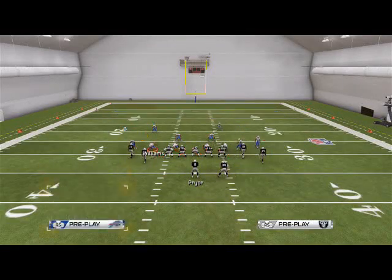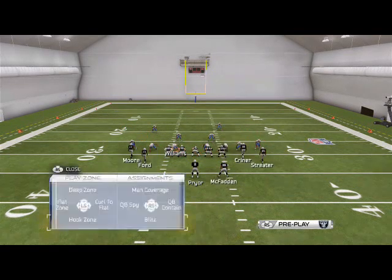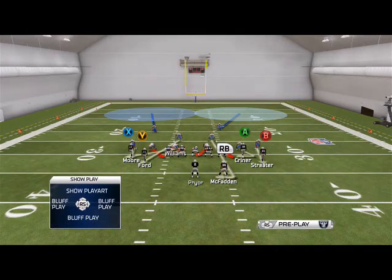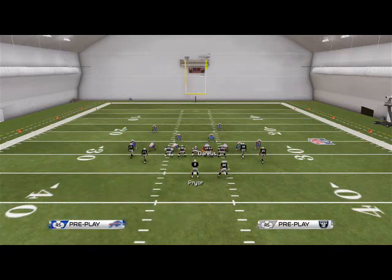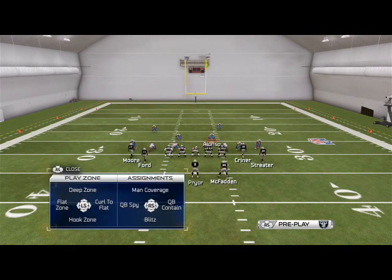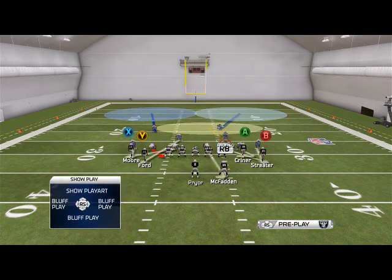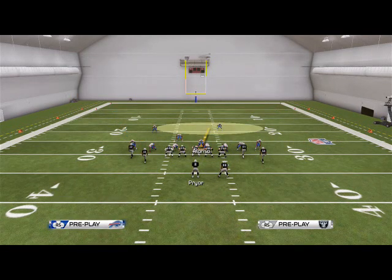We like that because it simplifies where the offense can go. We man up Williams on whatever receiver we want on the left side of the field, man up Darius on the running back, and man up Hughes on whatever receiver we want on the right side. That frees us up to user-control the middle linebacker in the A gap.